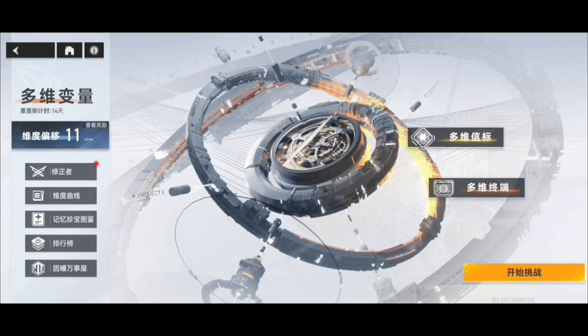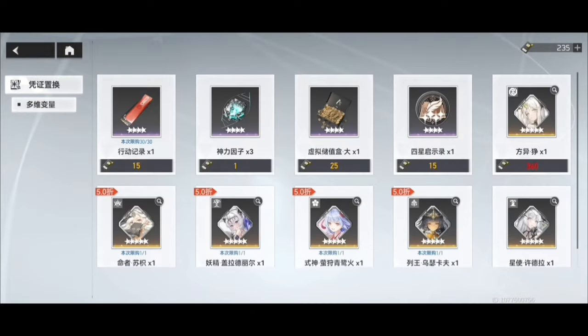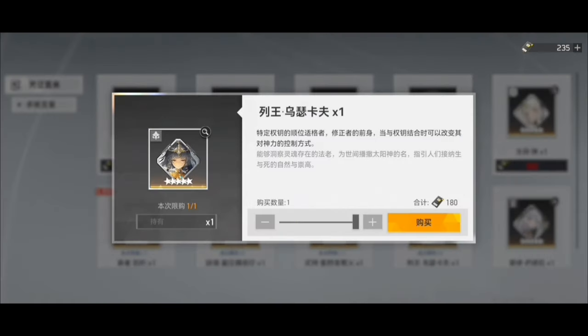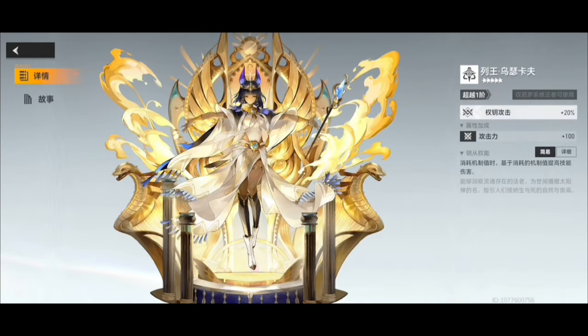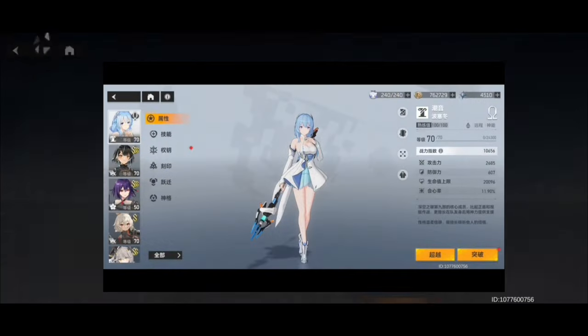For keys, free-to-play keys can be purchased using points you earn from doing the Multidimensional Variable mode on either normal or hard mode. However, you will have to do it on hard mode at least once to complete an event that gives you a ton of gems and enough Poseidon shards to get her to Omega rank.